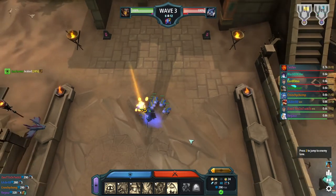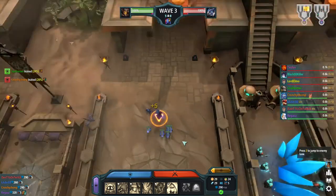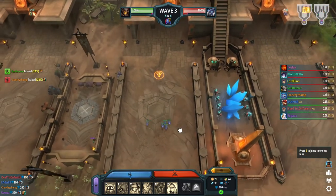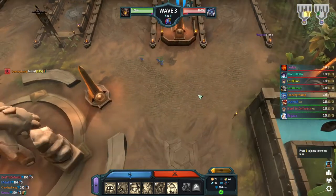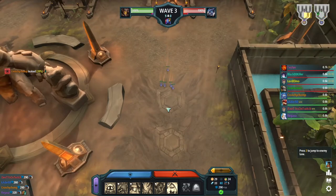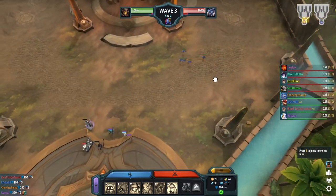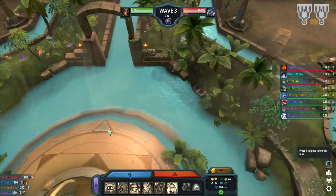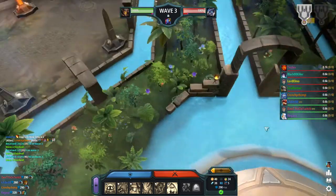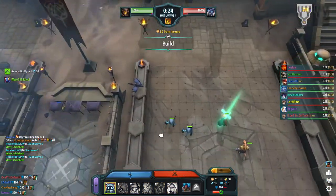I definitely shouldn't have gone for a worker there, but I really just need the eco. We leaked 28% — not terrible. It looks like I actually was the one who caused that leak, which is pretty interesting. Basically if you haven't seen this game before, we're trying to kill each other's kings. They have a sky king, we have the earth king, and we will take down the sky king.